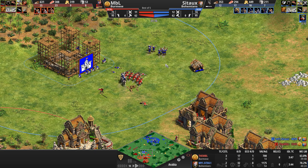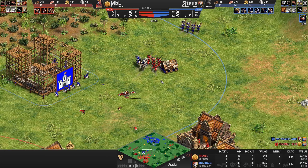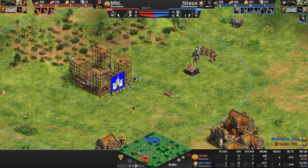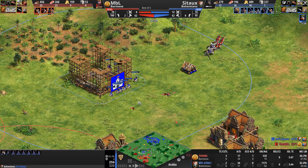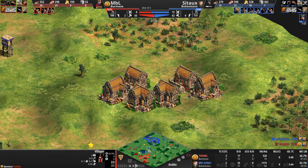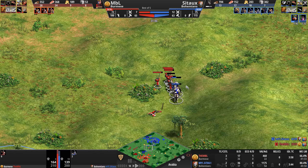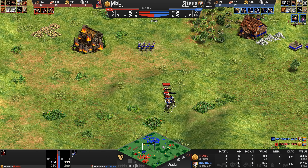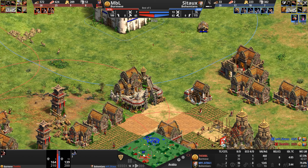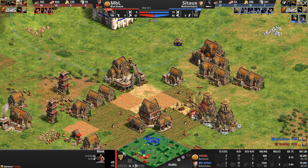Beautiful tower placement here by Cito to block this tower — cancels it, builds it nice and safe outside the zone, and will be able to get a few villagers. Not a great tower placement there by MBL; maybe should have put it here to capture more of these villagers. It's so annoying to play when you've got multiple buildings and structures under attack — you don't know which way to go. It's just annoying.